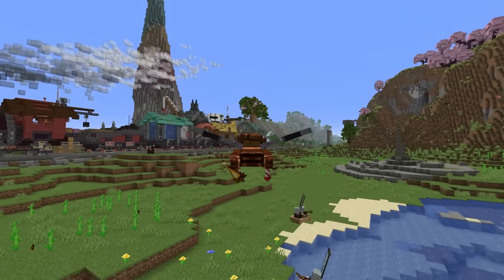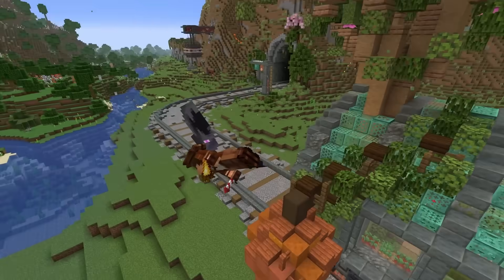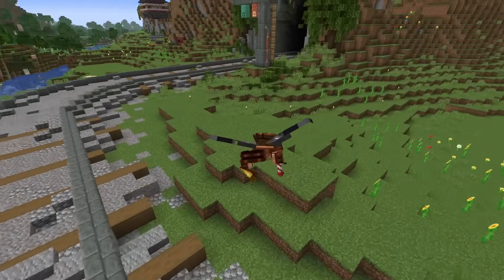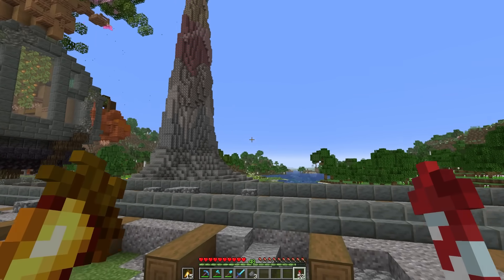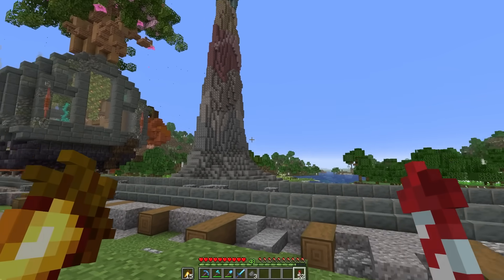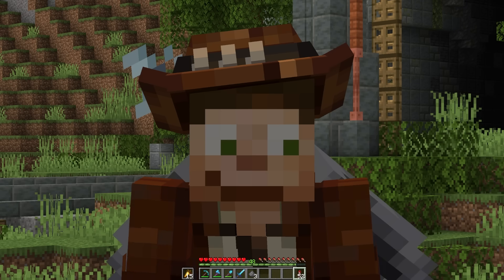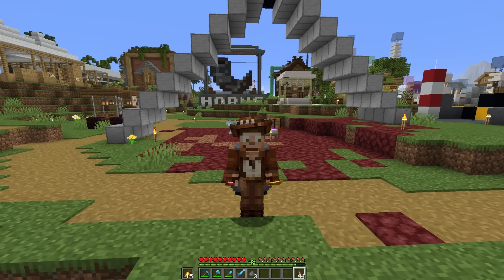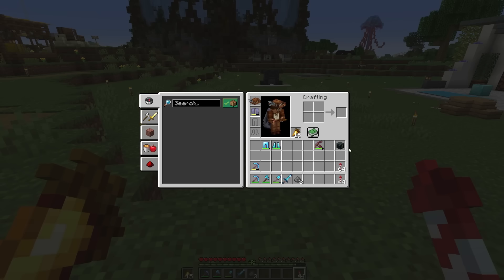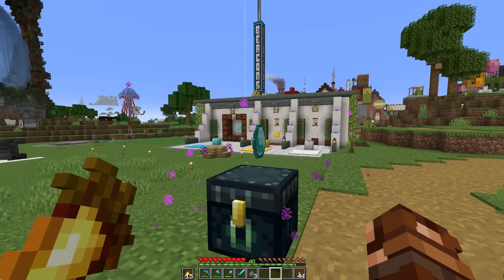We've got a big build ahead of us today for the storage car on the back of the train. This is going to be really, really sweet. The problem is it's going to require a lot of resources that I don't have. But there's a shopping district for that — except the problem with that is you need diamonds to afford things in the shopping district, and I only have one single diamond to my name.